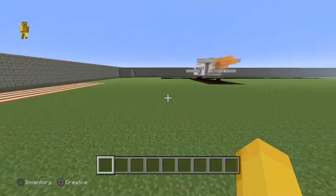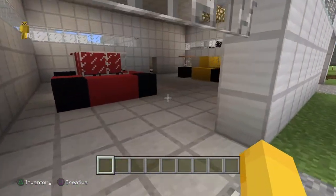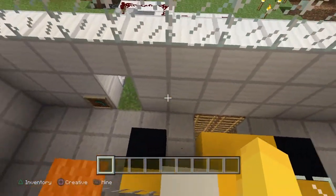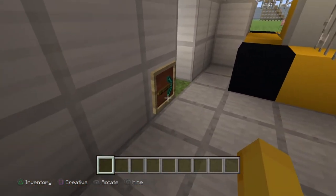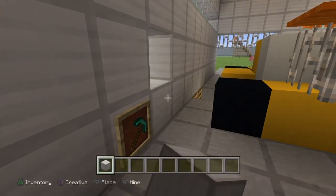Hi guys, today I'll be showing you how to make a secret wall in Minecraft just like this one right here. You just turn it and then it's gone, and then you turn it again - so today I'll be showing you how to do that.